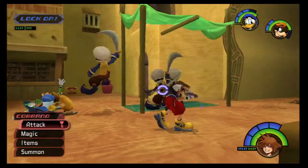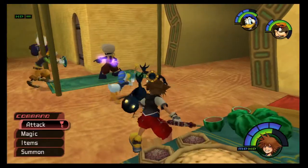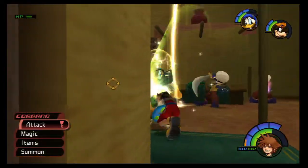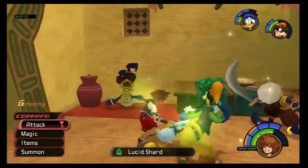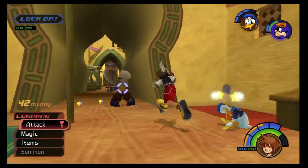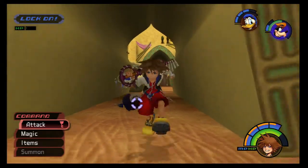They must not be too good at looking — Jasmine's right there and they can't find her. Anyway, here we are in Agrabah. These are new enemies right here — they're called Bandits. They're basically more agile Soldiers. They just run around a lot more, they're more acrobatic, and their sword has more range. They can actually throw their sword at you like a boomerang.